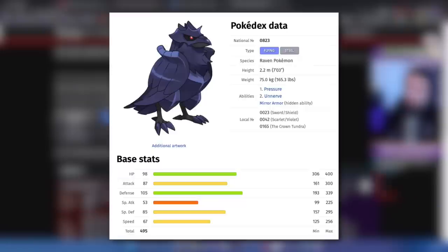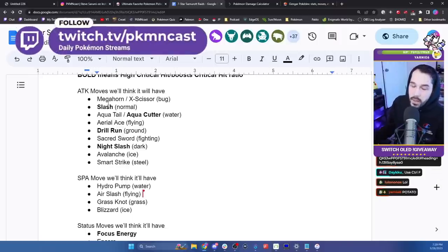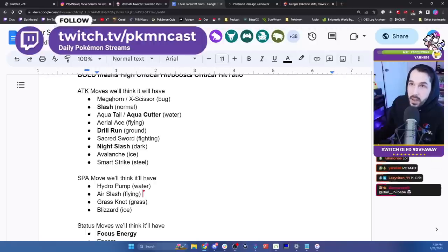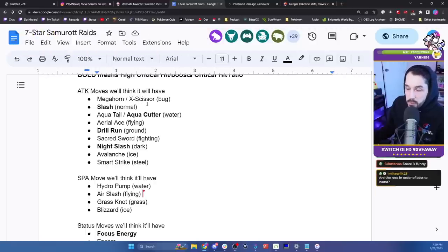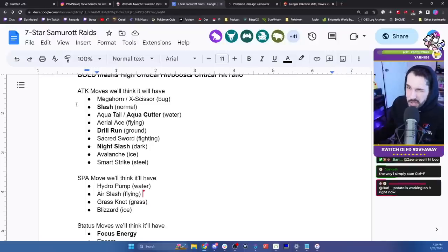First, let's talk about Corviknight — while I do expect players to use it, I don't think it's the best pick. It can do screens, but critical hits ignore screens, and there are better screeners. Bulk Up is slow, Drill Peck doesn't do a lot of damage, and you don't want to use recoil moves in raids unless you can one-shot the boss. A negative-six defense Samurott against a plus-six attack Corviknight with Life Orb using Brave Bird doesn't even come close to one-shotting the boss. Corviknight has decent stats and resistances, but it's kind of dead weight overall.